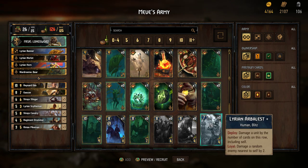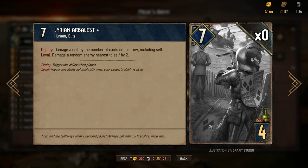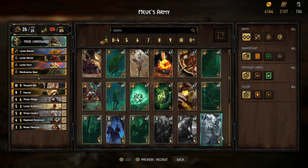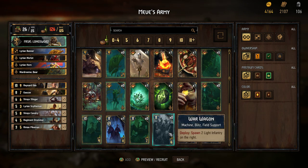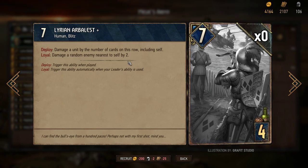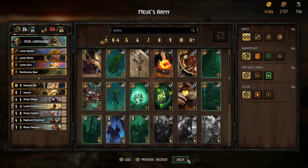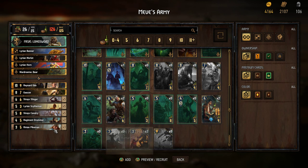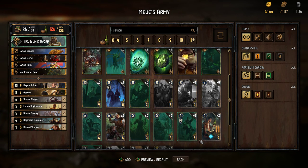How good is the Lyrian Arbalest? Four recruitment cost, four power... seven recruitment cost, four power - triggers with Loyals. Pretty impressive. If you have five units on the row, it's gonna be a nine plus, and later generates value - so it's pretty good. Then we can have the Lyrian Pikemen as well, which give us 15 value.